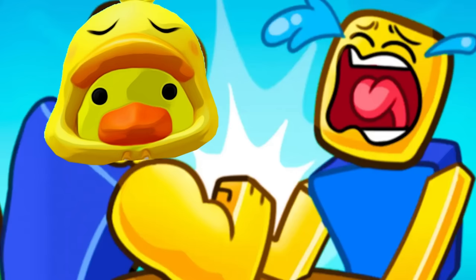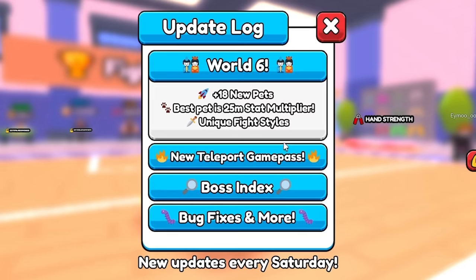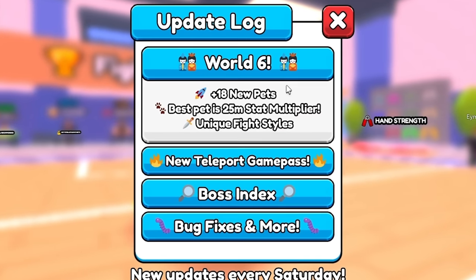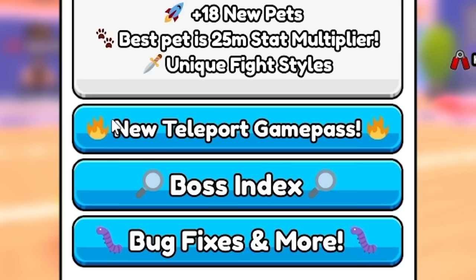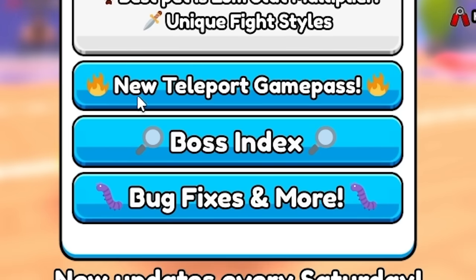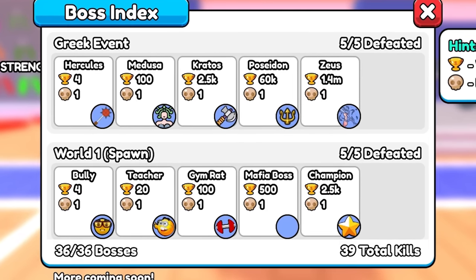Ladies and gentlemen, welcome back to Armwrestle Simulator, where today we're going to be checking out the brand new update that just dropped. Now, as you can see by the update log, World 6 is still showing up, but it's not quite new — that was in last week's update. Today, we have a brand new Teleport Game Pass and the new Boss Index that will show you every single boss in the game and if you've beat it or not.